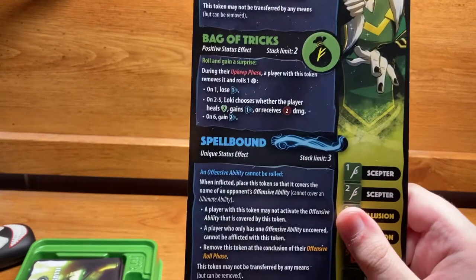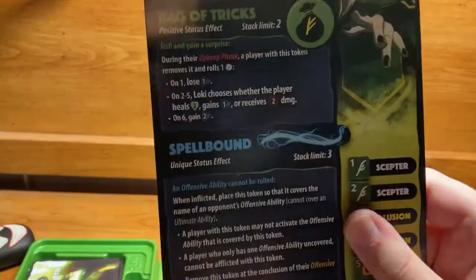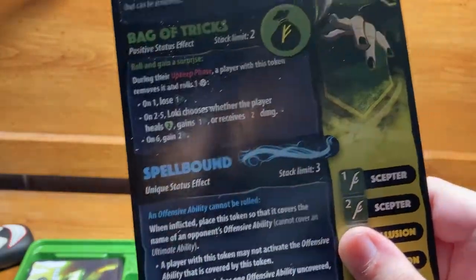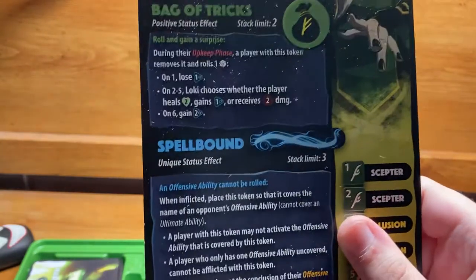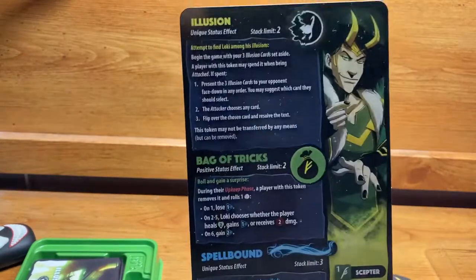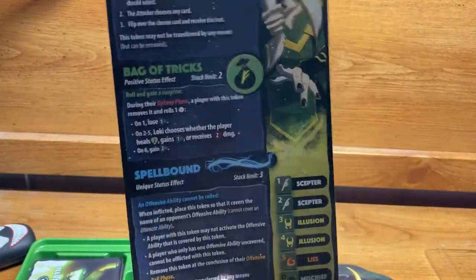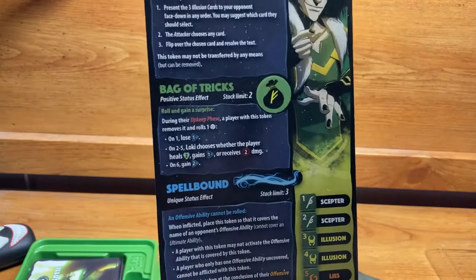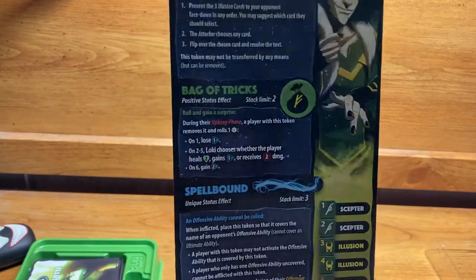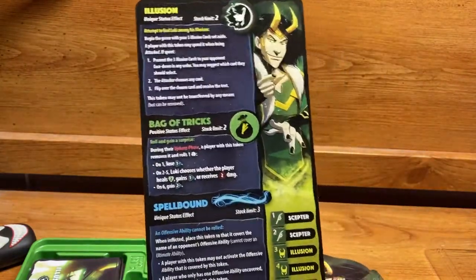Illusion is basically how Loki mostly works — it's his best defensive tool. Next is Bag of Tricks, stack limit two, a positive status effect. During another player's upkeep phase, a player with this token removes it and rolls one die. Note it says must remove, not may. On a one, they lose one CP. On two through five, Loki chooses whether the player heals two, gains one CP, or receives two damage. On a six, that player gains two CP.